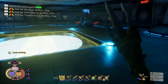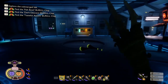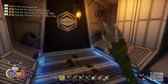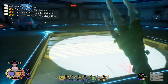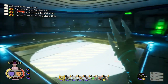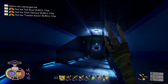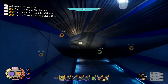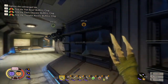G'day, I'm Scuzz, welcome back to Grounded. Alright, so we're picking up from where we left off. We're gonna explore this place here, and then later on I think we're gonna go try to find that key — I've got a rough idea where the key is. We might go have a look, but I do want to check this place out first.